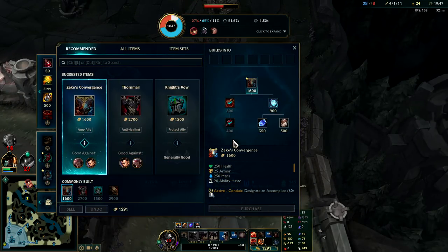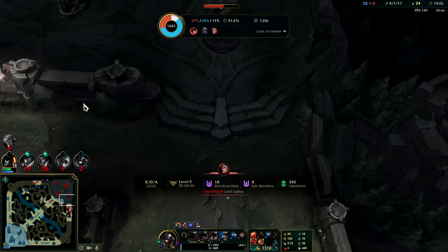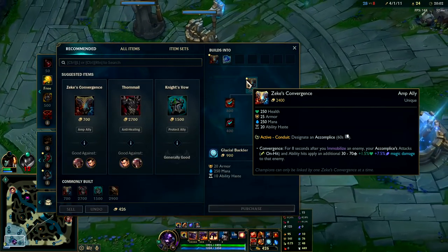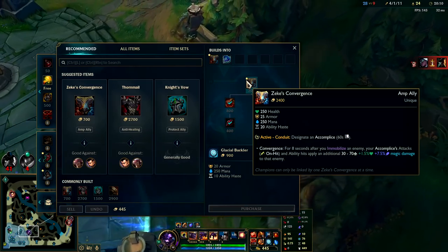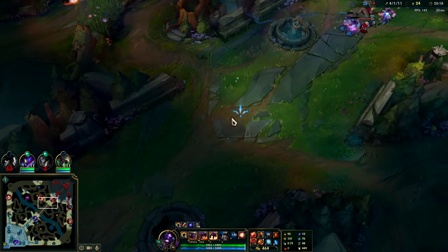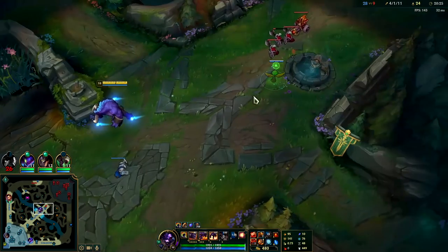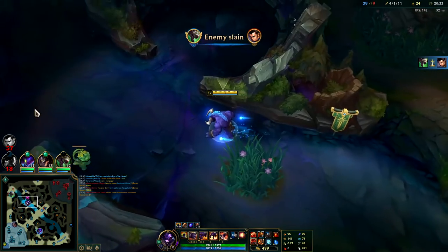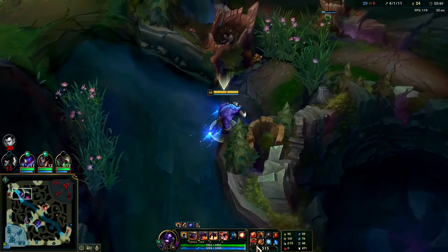The next item you want is typically Zeke's after you have your locket — Zeke's or Knight's Vow. Zeke's is better if you have a hyper carry on your team like Twitch or Master Yi — it gives your teammate a lot of extra damage per auto attack plus some percent-based health damage as well. And we have the Twitch. Whenever you take turrets those are usually good spots to ward — turrets obviously give vision, so once you break them it's a good place to lay wards. This is covering a lot of openings and gives us good forward vision.